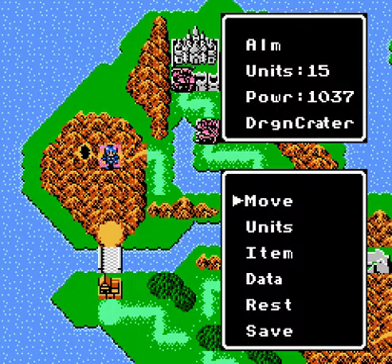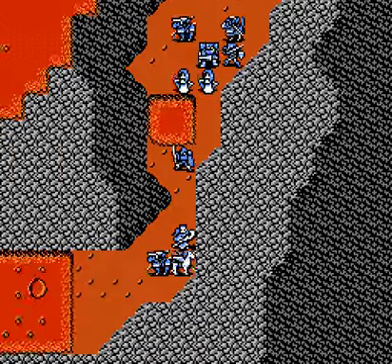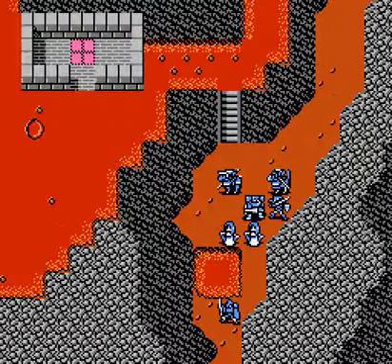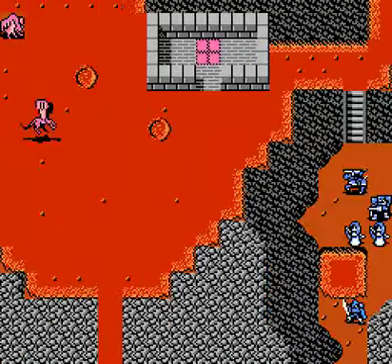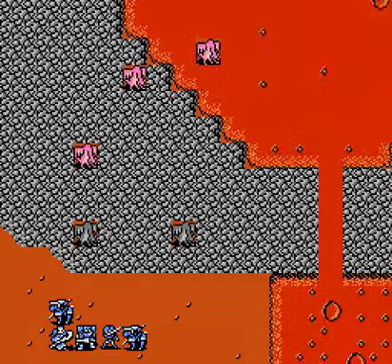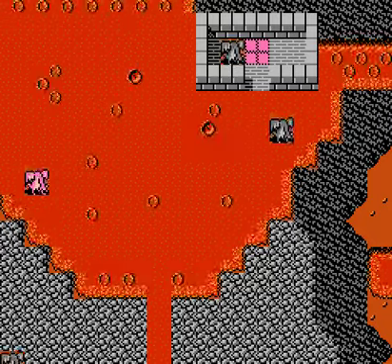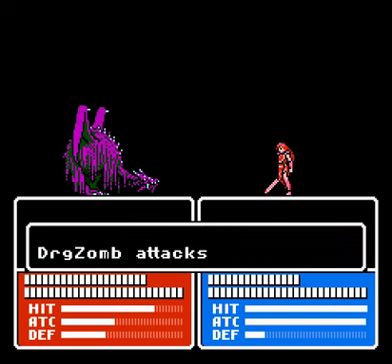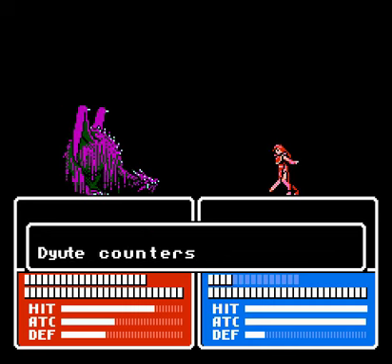I got to rest again. This should be the last group of Zombie Dragons attacking us. After this, we're going to swap back to Silica. Hopefully I'll be able to rearrange my party, because for Silica, you can only bring 10 units into the final chapter. It probably is the same for Alm as well. Some of these guys are level 5, sometimes they're level 8, which is strange.